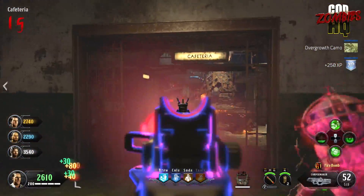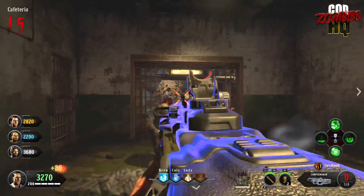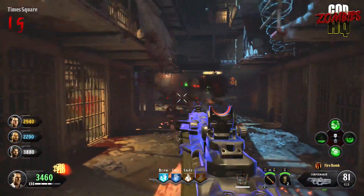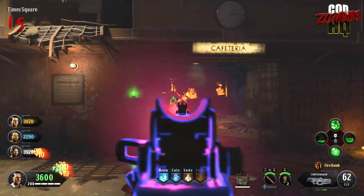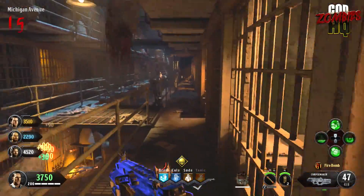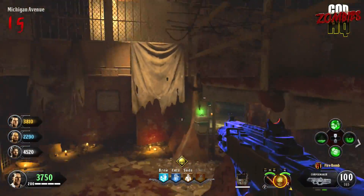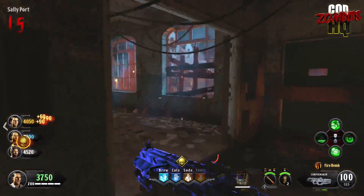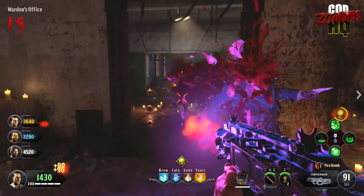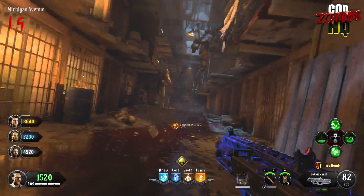The last game update brought Speed Cola into the map, so hopefully this upcoming game update will bring something substantial into zombies as well. Treyarch themselves have addressed the controversy surrounding Speed Cola in Black Ops 4. If you compare side by side with Black Ops 3 to Black Ops 4 on weapons that don't have any attachments, the reload speed in Black Ops 4 zombies with Speed Cola is the exact same reload speed in Black Ops 3 without Speed Cola. So essentially, reloads in general are much, much slower in Black Ops 4 than they were in Black Ops 3.